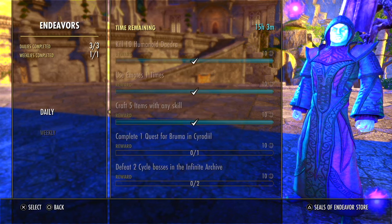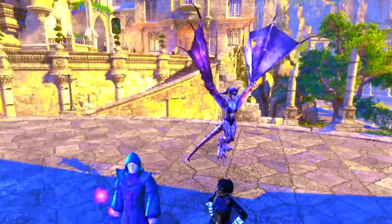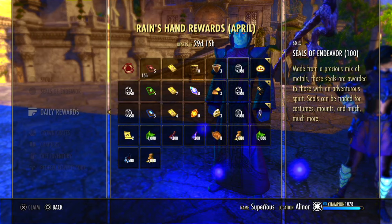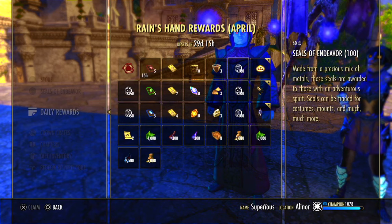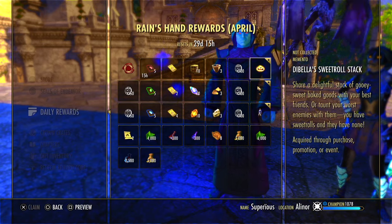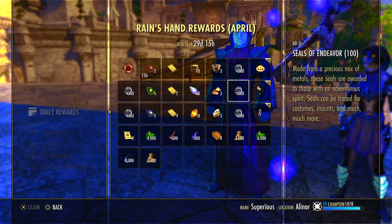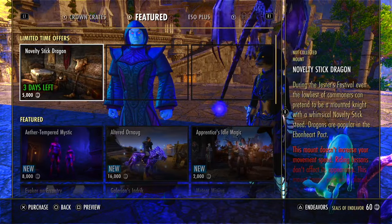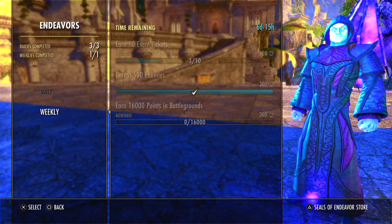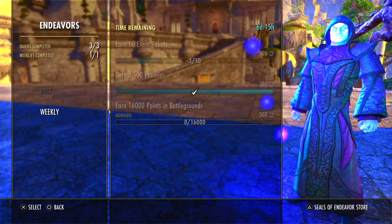On a weekly basis, you can get around 600 Seals of Endeavor. Recently, I've noticed that in the daily login rewards — you just log in and collect — they have also been putting Seals of Endeavor in there. Last month, it was a lump of 500 on day two. They're really trying to get people into the game. No, this is not a Resplendent Sweet Roll giving you 400 crown gems — that'd be absurdly generous for ESO. You just have to go through the month and get around 400 Seals of Endeavor by logging in. So over the course of a given month, you can expect to get at least 2,000 Seals of Endeavor.